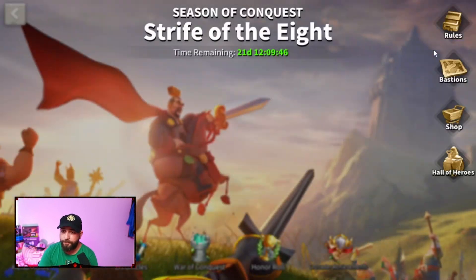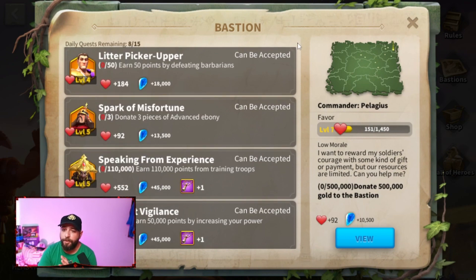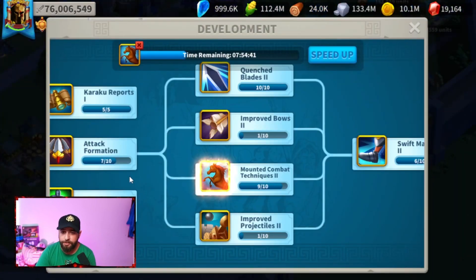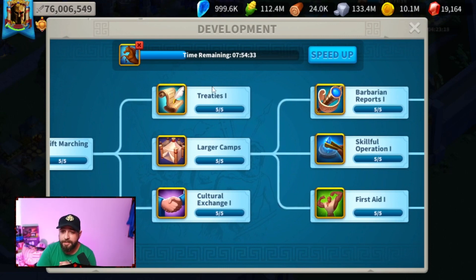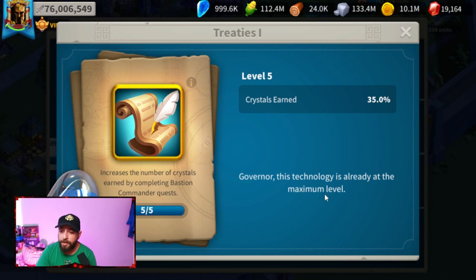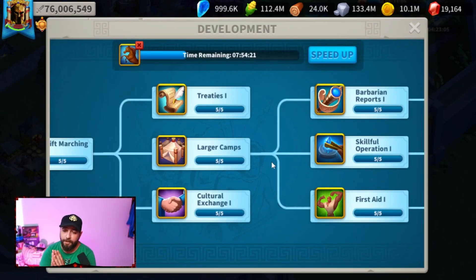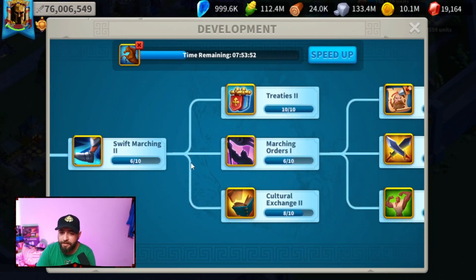On day one, as a free-to-play or low spender, before doing any bastion quests — and if you didn't know, if it's your first KvK Season of Conquest, we have 15 bastion quests per day that give you crystals — before you do any of that, upgrade your economic technology as much as you can. That means technologies like Treaties, which increases crystals earned from completing bastion quests, and Cultural Exchange, which increases favor gained from completing bastion quests.